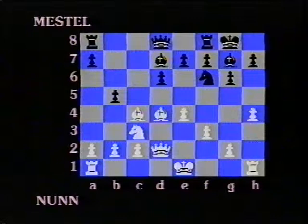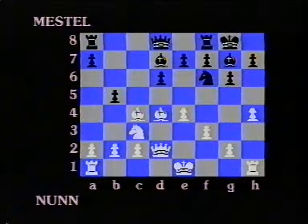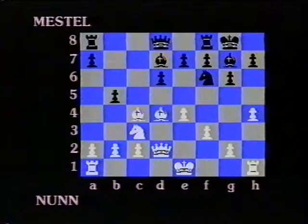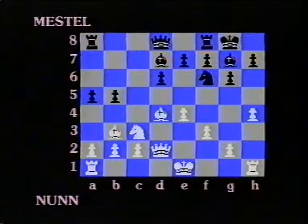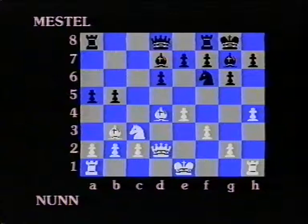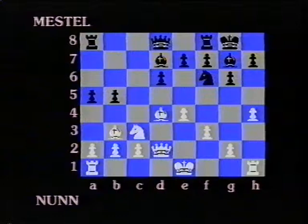Well, I believe that the initiative is extremely important in these quick-play games, so I don't really want to accept this pawn sacrifice — although possibly in a slower game I might be prepared to take Jonathan on. But I think I'll just retreat the bishop. This was the move played in the Scherzer-Pettersson game, and it kind of transposes to a variation which was briefly popular some years ago. Bishop B3. We played that very quickly — that was a bit to my surprise. Nevertheless, I'll continue with my plan. Knight D5.